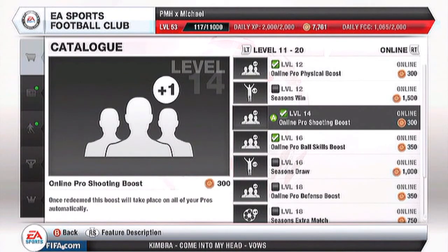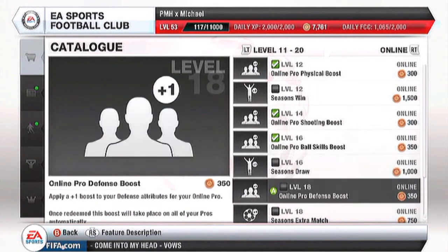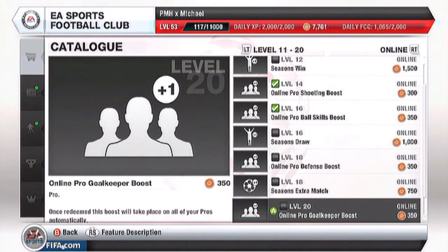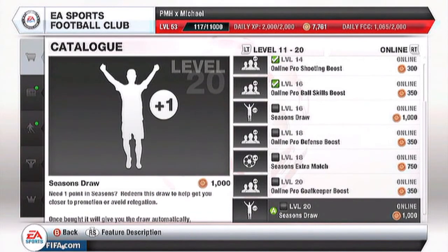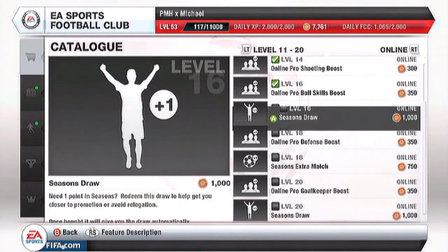So your pro — mine's around 85 and I play attacking mid. Because I've got ball skills, shooting, physical, just all of this stuff — it's so good. I'm also going to get the goalkeeping one as well, because I sometimes play goalkeeper for my pro clubs, especially when we come up against people with other goalkeepers.